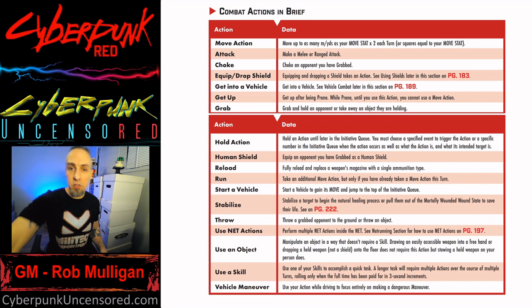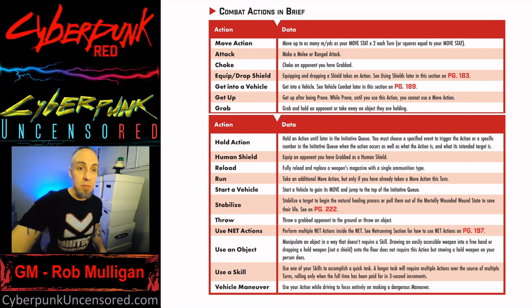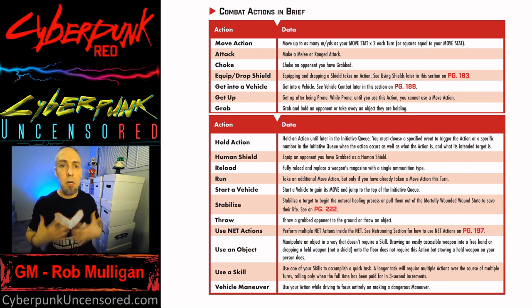Stabilize is another action — that's if you're going to give first aid to yourself or someone else, or get somebody out of a mortally wounded state. It takes an action to stabilize someone so they can start the healing process. Throw: if you're grappling someone, you can throw them — they take your Body stat directly to their HP and armor doesn't stop it and isn't ablated by it.